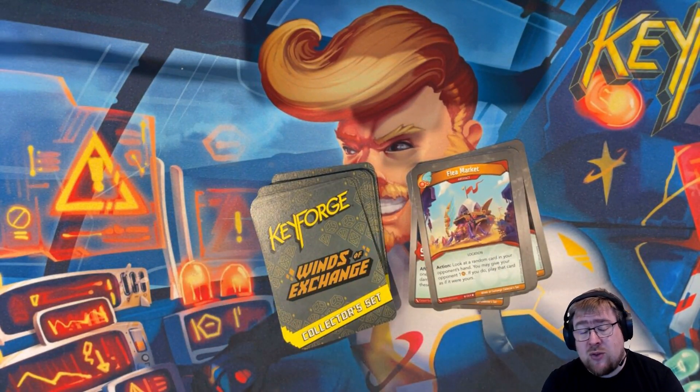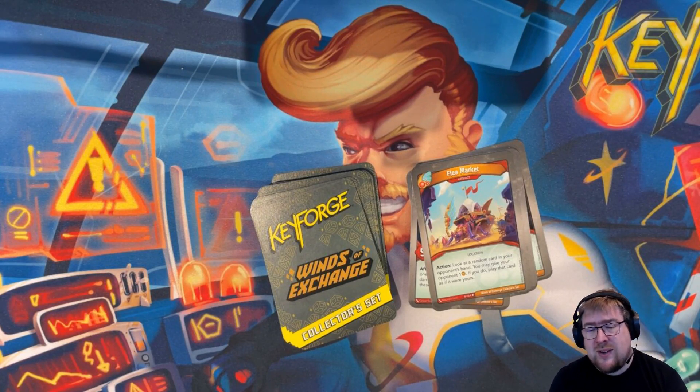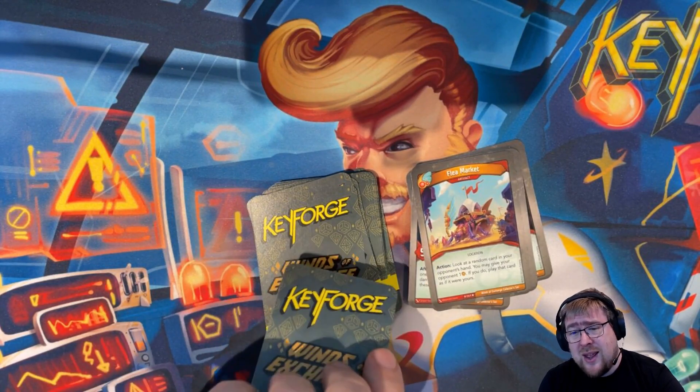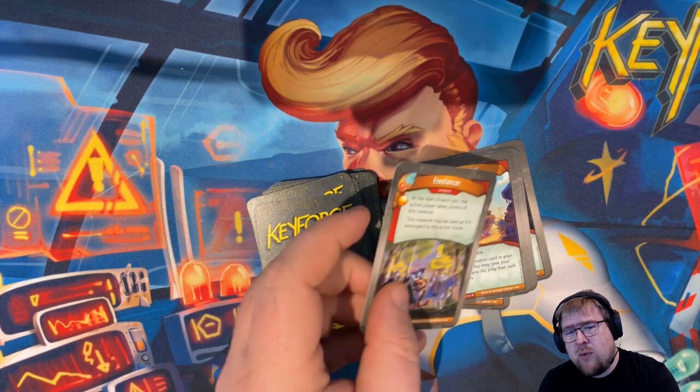Flea Market is really interesting — it's an artifact and location with action: look at a random card in your opponent's hand. You may give your opponent one amber — if you do, play that card as if it were yours. At the very least you're getting a little information, but if you can get more value out of that card than essentially letting your opponent steal one from you, you're in business. It's a really good effect, and it makes your opponent think: should I hold this card or just play it now before they can use it against me?